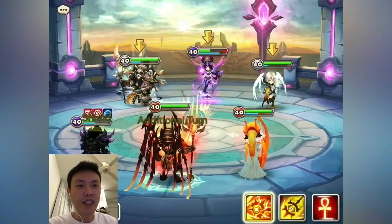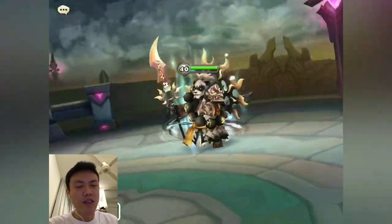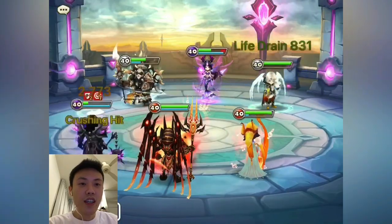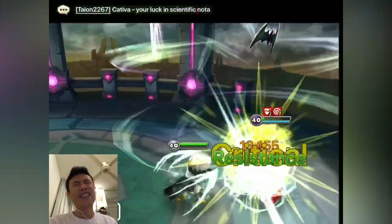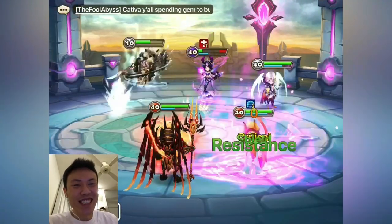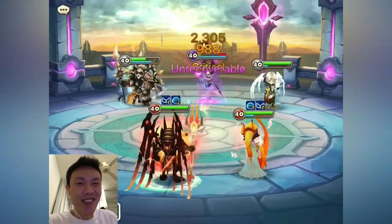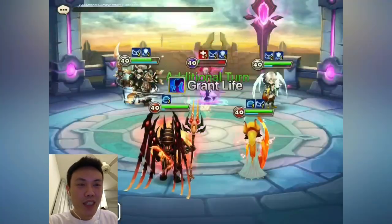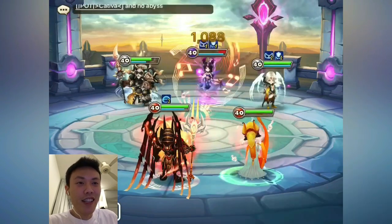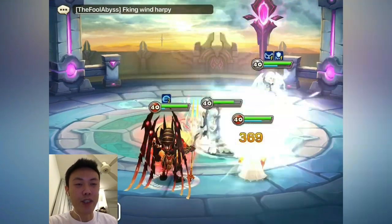Gets a stun on my Diaz as well — I don't think I got the cleanse. This is not good. We have to heal Diaz back to full. But it doesn't matter with the additional procs. Now this is pretty interesting — we have to cleanse that. I'm not too sure whether we can still win. We are really lucky we got the heal block on the Beta there, so she didn't heal for anything. We will be able to kill her off now.